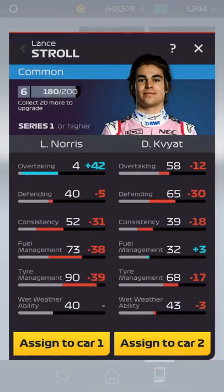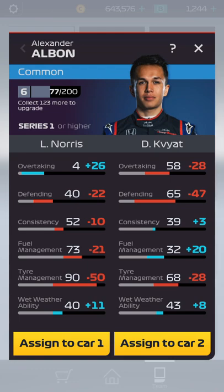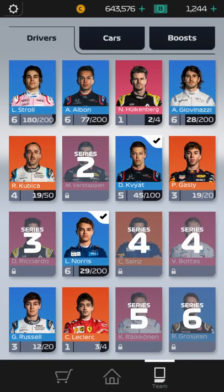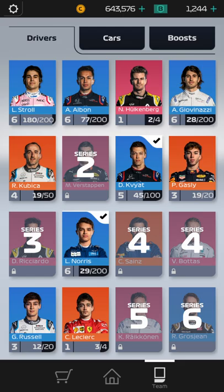If I select Stroll, you can see all the red, so he's not better than the drivers that I have. If I select Albon — those are the first two you get, Stroll and Albon — I've leveled Albon up to level 6 but I'm not going to do it anymore because I think it's not going to be worth the return. I got Nico Hulkenberg as an Epic a long time ago. I think I got him on the first day I was playing this — I think I'm on my fourth day. I haven't seen another one of his cards yet, and he's only two of four, and there's a lot of red there, so he's not as good as the drivers I have even though he's a Rare or Epic.